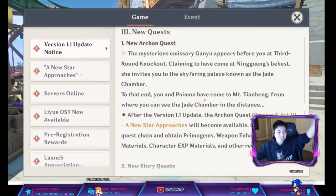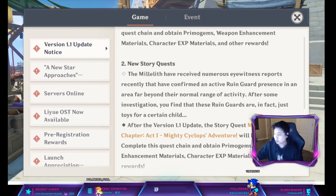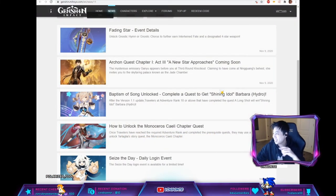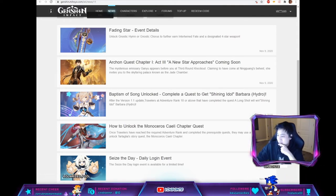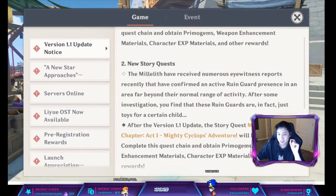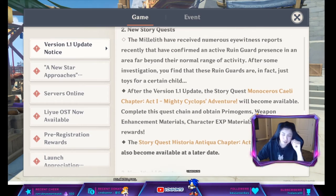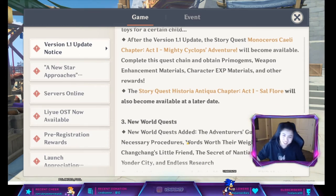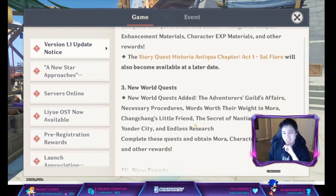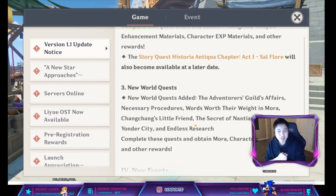It's a continuation of the story from Chapter 1, Act 1. We also have new story quests — one looks like it's for Childe, and the next story quest could be for Zhongli, though I don't want to get into too much detail to avoid spoilers. We also get World Quests — those blue exclamation marks you see in the world. I'm probably going to make guides for these, so be on the lookout.